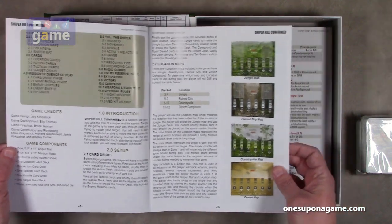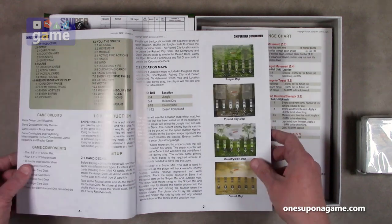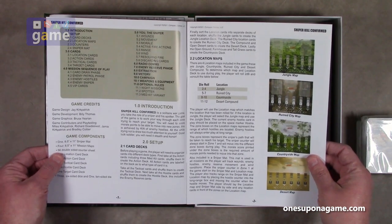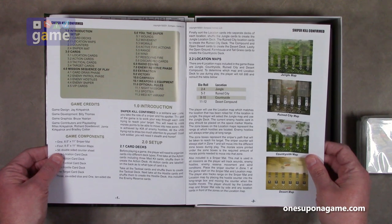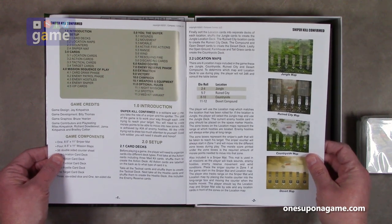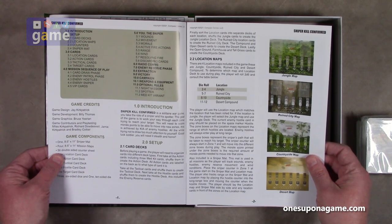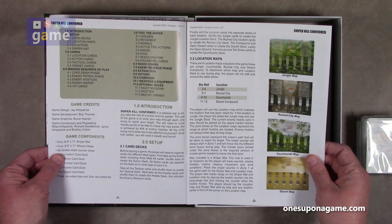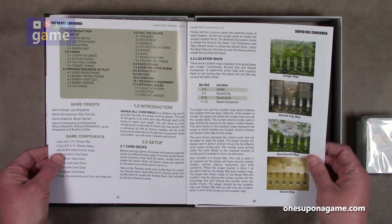You got different maps — jungle, ruined city, countryside, and desert. Sniper Kill Confirmed is a solitaire war game. You take the role of sniper and his spotter. The goal is to work your way through each zone, trying to reach your target. You'll need to score morale points to move into new zones, achieved by KIA of enemy hostiles — all the while trying not to draw too much attention to yourself. Good luck, soldier. Stealth and honor.